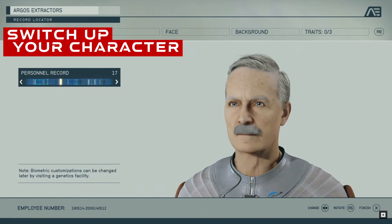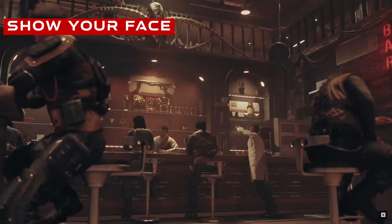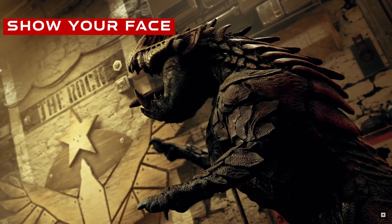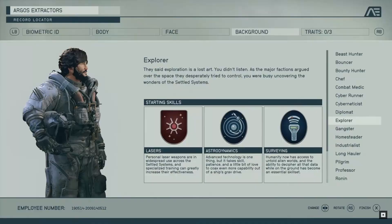Once you've created your character and designed your look, you're not stuck with it for the whole game. You'll be able to change up your character when you want with a stop at a genetics facility. Do you prefer to have your character showing face when possible? You can hide your spacesuit while in settlements and your helmet in applicable situations without having to manually take them off, using these options.